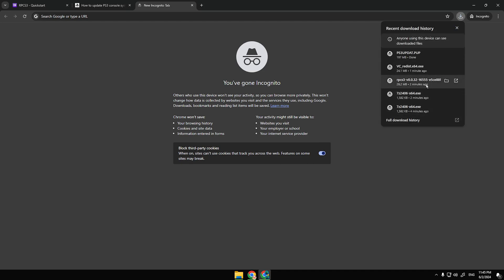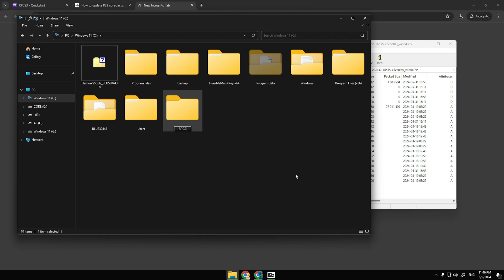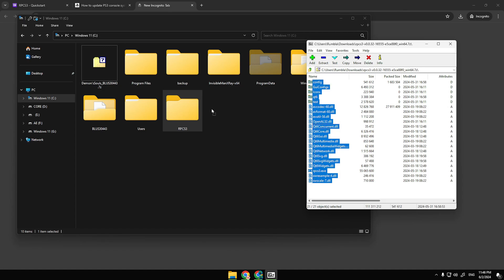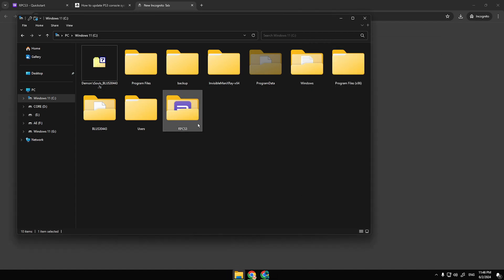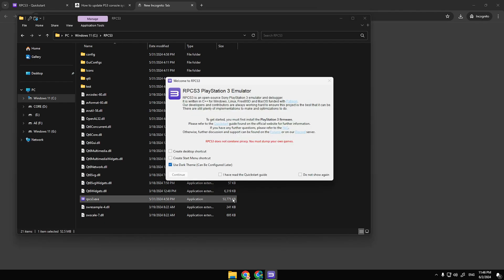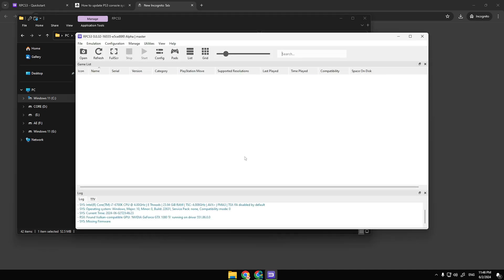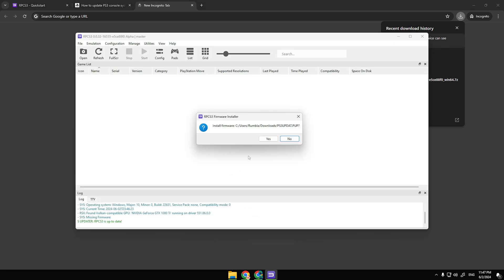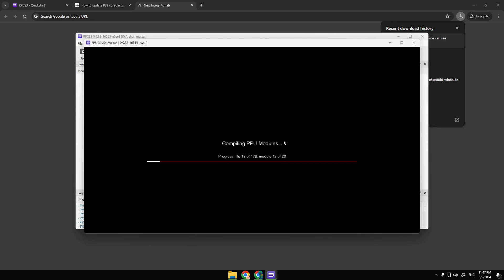Find the RPCS3 file that you downloaded and click it. Now create a folder named RPCS3 in a convenient location. Select these files and move them to the RPCS3 folder that you have created. Now let's run the RPCS3 emulator. Click everything as I do. Press Continue — we are close already. Find the PS3 update PUP file that you downloaded and drag it into the RPCS3 emulator. Click Yes, then click OK, and please wait for the download to finish. It won't take long.